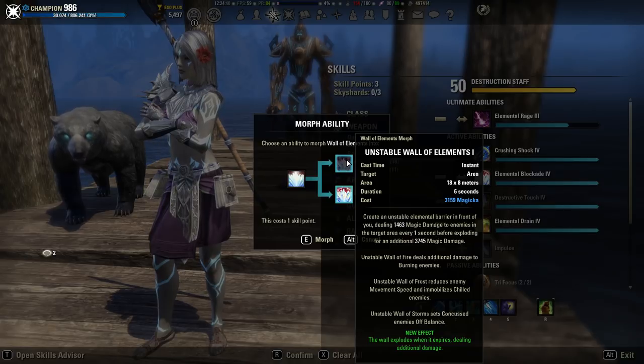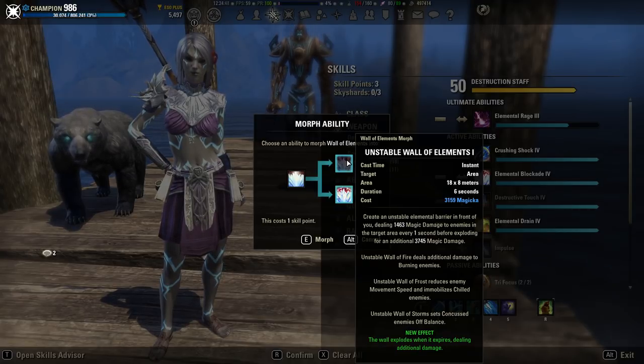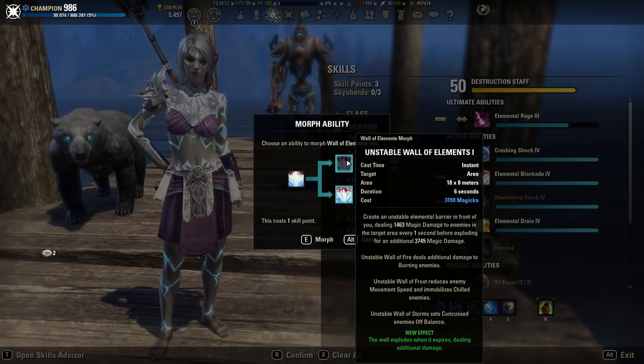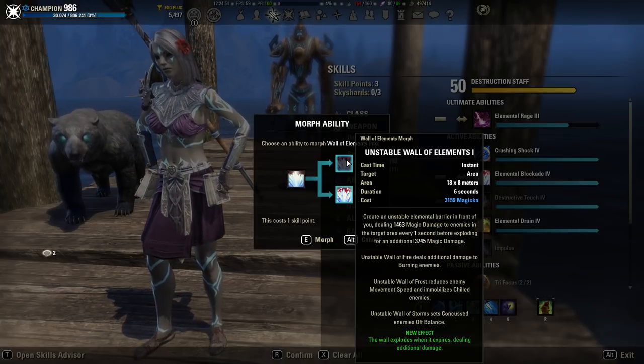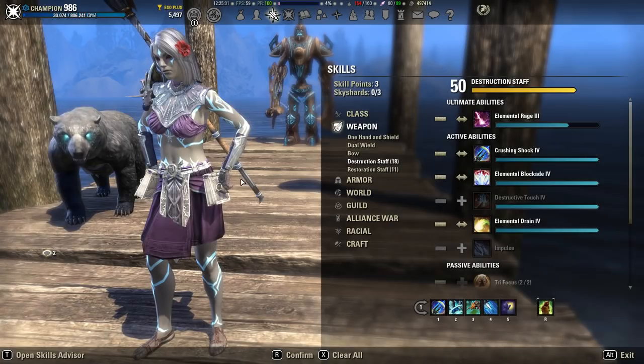However, the lower duration of unstable wall of elements means you have less time to use your spammables. The main question is where that spammable loss comes into play. Also, because it lasts only six seconds, you have to recast it more often, which means worse sustain overall — an inherent consequence of casting more abilities in a given time frame, using more magicka per parse.